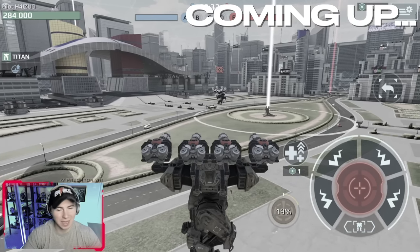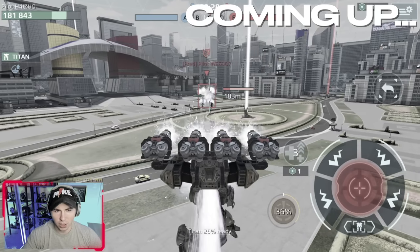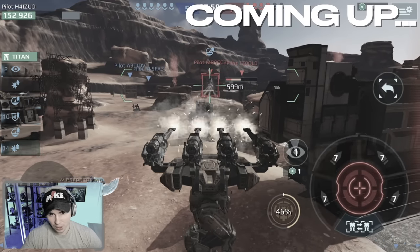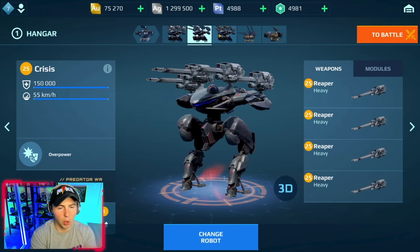No drones, no modules — we kept it as simple as possible, no motherships. These are Redeemer builds. Triple kill! The big question is: is the new Crisis robot better than the Behemoth head-to-head? And is it worth getting the Crisis robot if you already have a Behemoth when it hits the live server? We'll do some head-to-head comparisons and then try to hunt down some Crisis robots with the Behemoth.